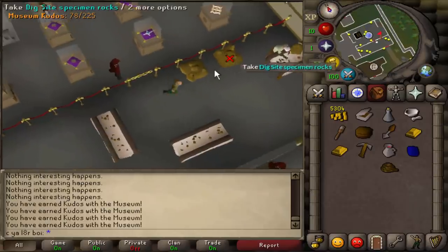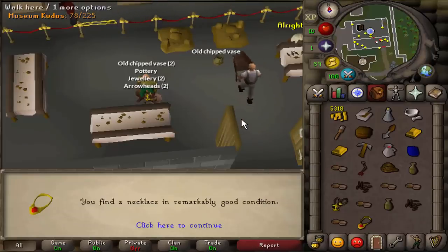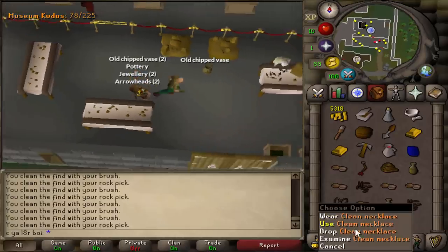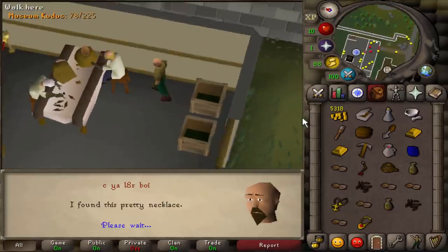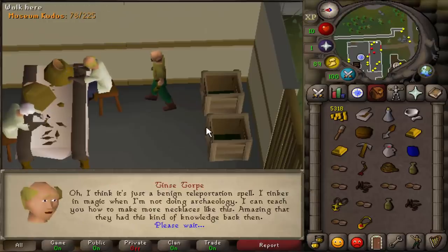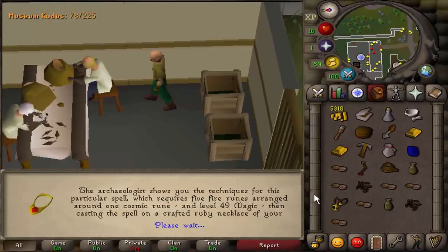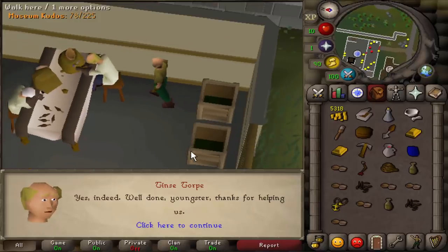There it is — we finally got the clean necklace! It didn't take too long, maybe about 50 attempts, a little bit below the drop rate, not too bad. Let's take it over here and use it on the Archaeologist. By doing that, he will tell us that we can enchant it, and he'll show us how to enchant Ruby necklaces into Digsite Pendants. You need level 49 Magic to cast Level 3 Enchant on Ruby jewelry.